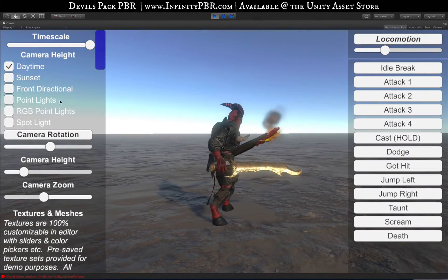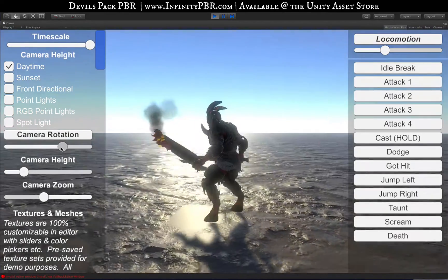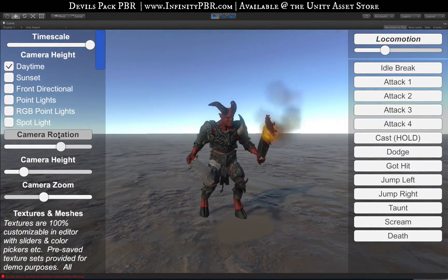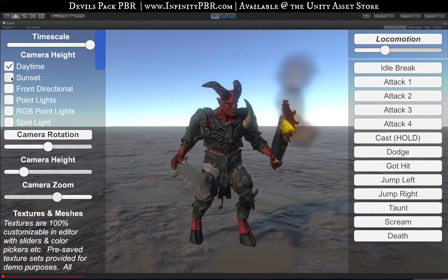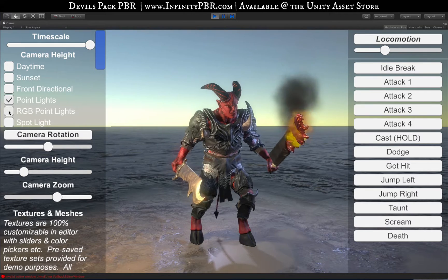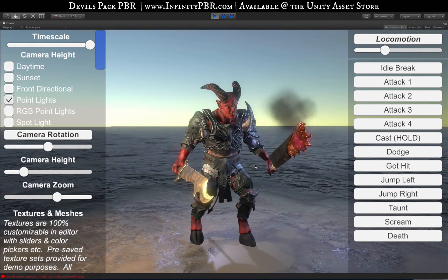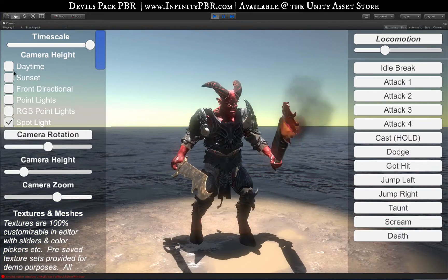Welcome to the demo scene for the Devil's Pack PBR. This is the latest demo scene with the mesh morphing, so it's going to take a little bit longer because this character has some crazy mesh morphing. We'll go through other stuff first. Zooming in a little bit, you can set up these lighting setups to see how things look in different scenarios — interior look, colored lighting, top down — we'll stick with the daytime lighting.